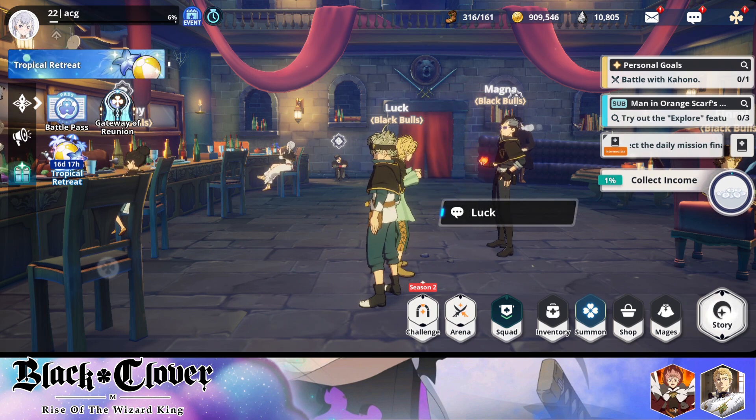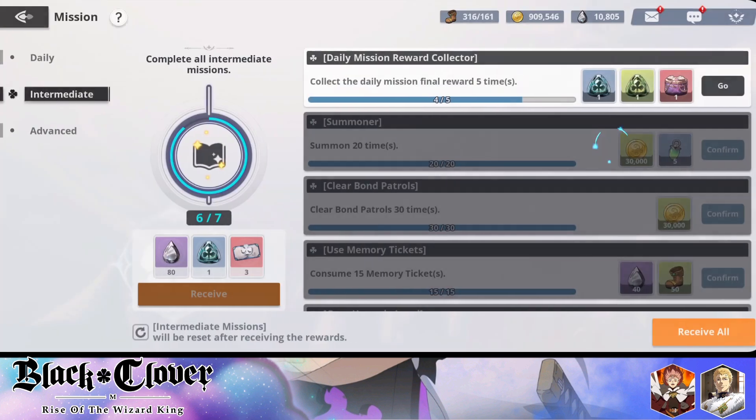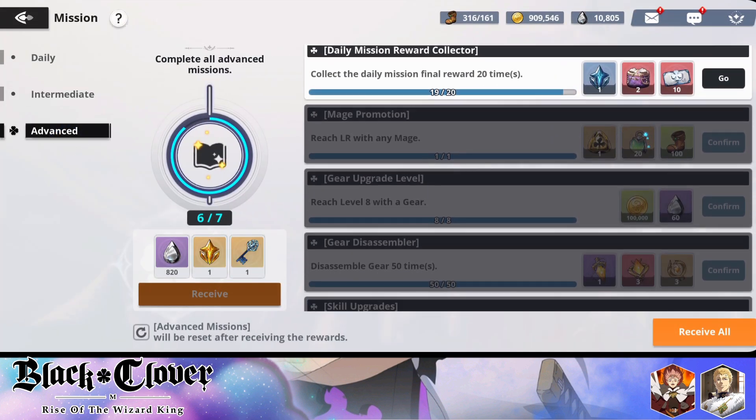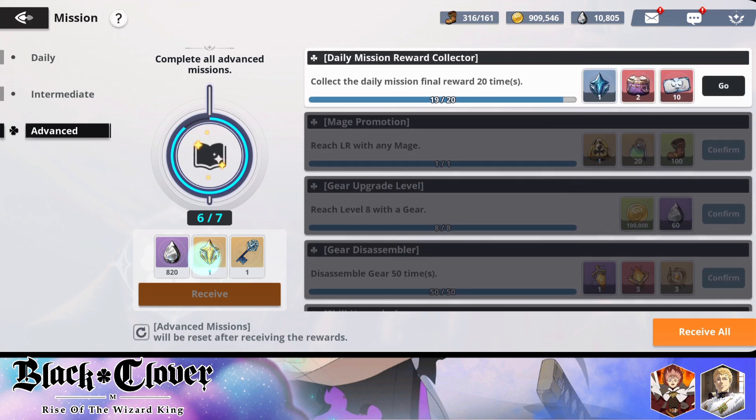This is only one of the best free-to-play features in this game — they also give you universal dupe resources that you can get every single time you clear the advanced content, essentially every 20 days. So make sure you are doing your daily missions. This game rewards you for playing, and that is one of the best things about it — because as you keep playing, your account just keeps getting stronger and stronger.